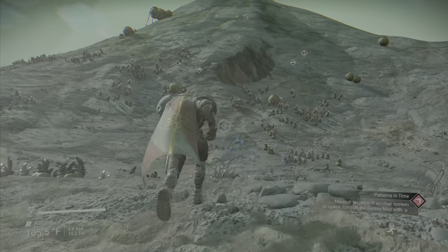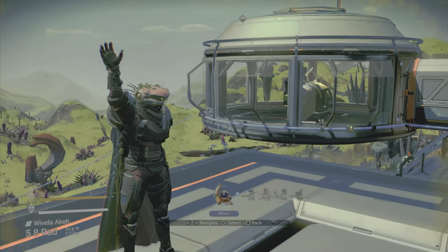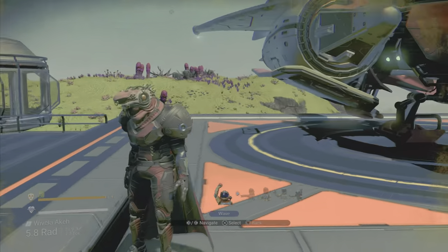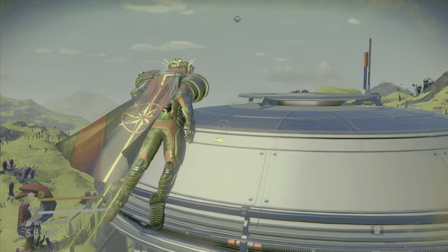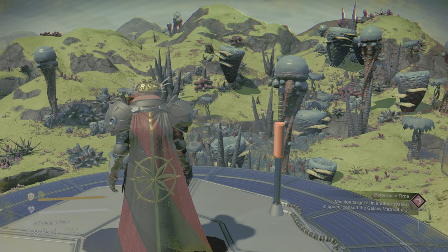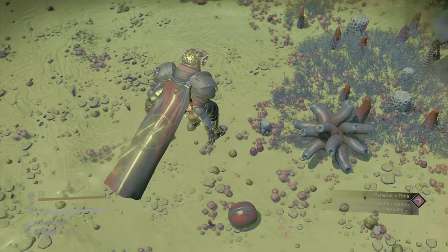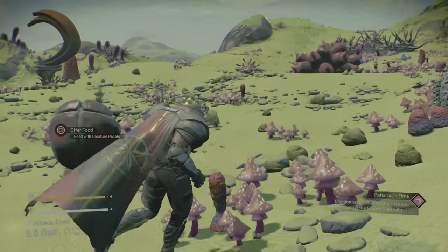Look for radioactive planets to locate strawberries — that's the next one we're going to look for. The easiest way to identify these is by finding a planet that has uranium on it. And look at that — there are strawberries right here outside of our base, and there's one of those cool little ladybird bugs.